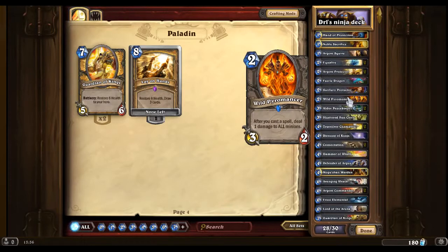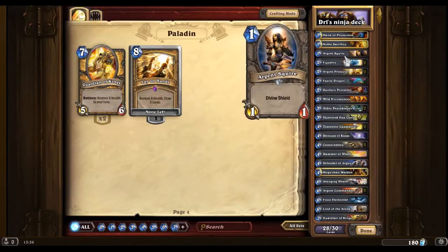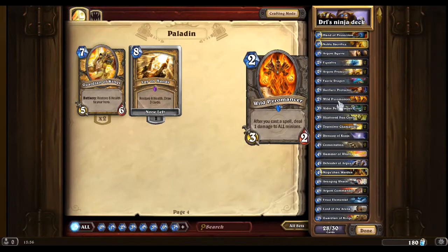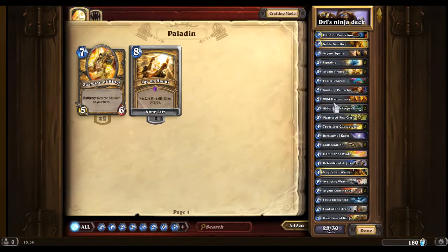If you're going to copy this deck, taking out Wild Pyromancer is very agreeable. However, I have come into situations where the enemy has more board control than I do and it's very useful. Say you place an Equality first and then another spell like Consecrate — it's going to do a lot of damage.